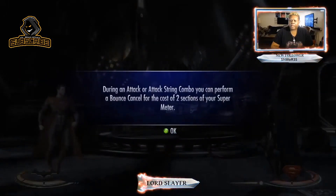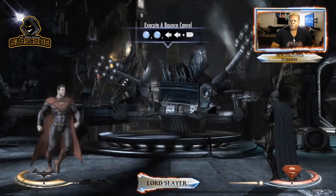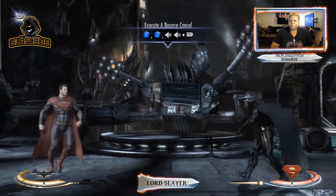During an attack or attack string combo, you can perform a bounce cancel for the cost of two sections of your meter. Two different types of bounce cancels exist, and both allow you to follow up on the combo. So it's X, X, forward, forward, RT.